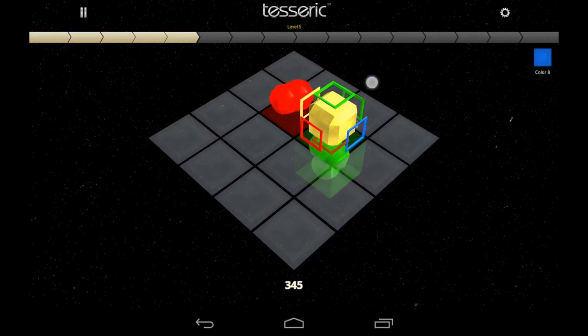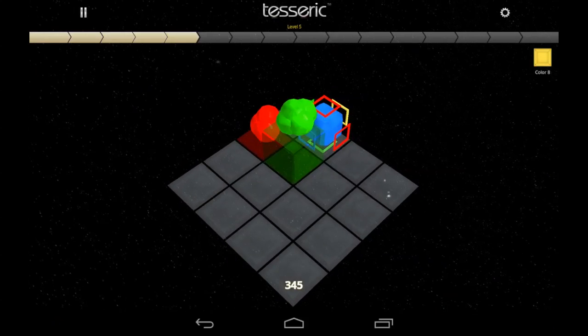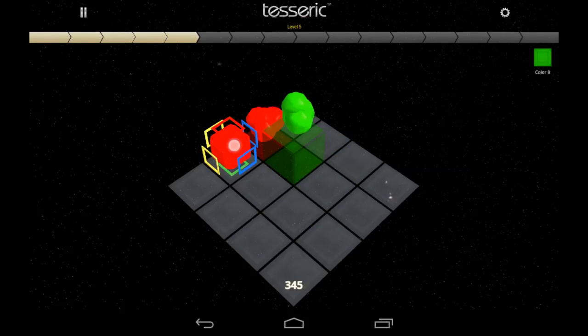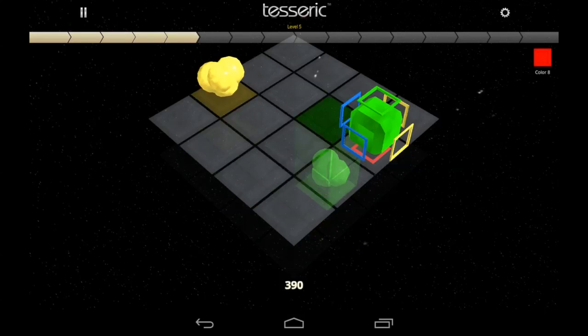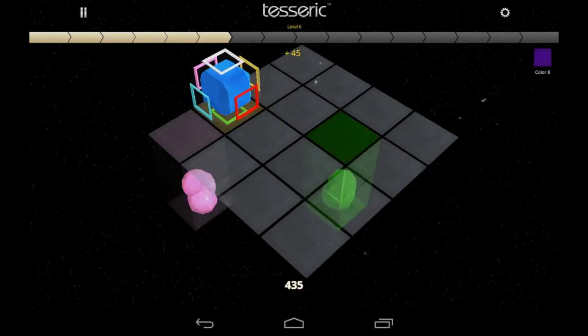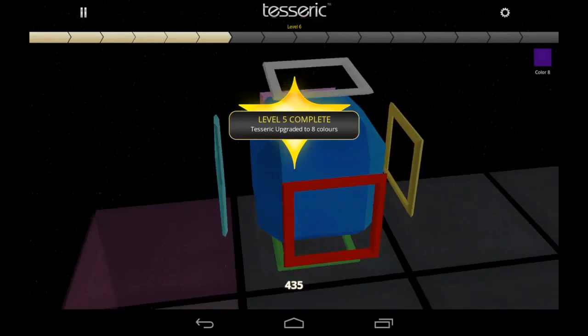You've got to collect the colored orbs within a certain period of time, or they turn to stone. Once they turn to stone, it's very difficult to maneuver around the table. You'll need to use the sides on the right and left and the center screen to move and turn the table. You can blow up the stones by getting a color orb match right next to a stone, and that will free it up.